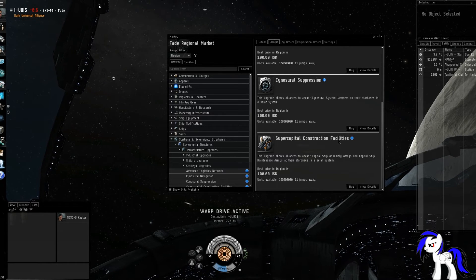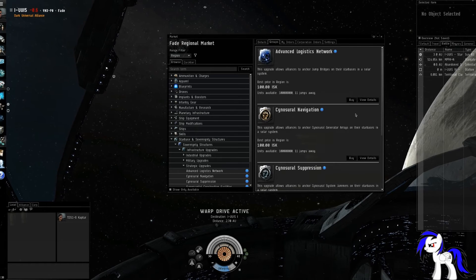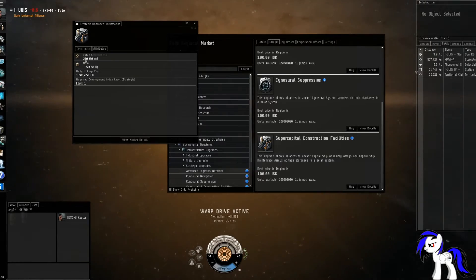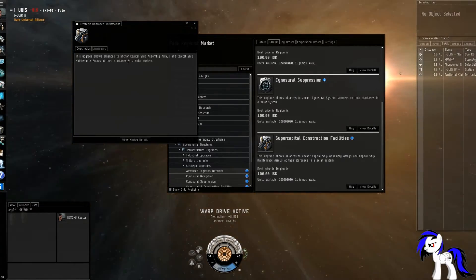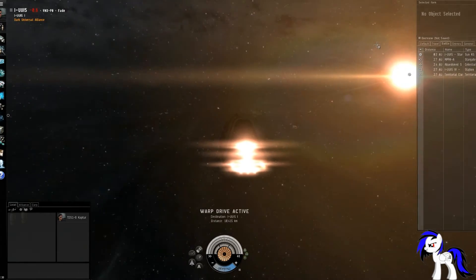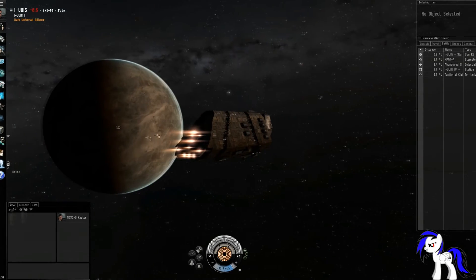Supercapital construction facilities is what we're going to be installing. Cynosural suppression, cynosural navigation, advanced logistics network are all up to you. For the sake of this tutorial, we'll be installing supercapital construction facilities. You'll also need a freighter — keep in mind the volume it takes up. This upgrade allows alliances to anchor capital ship assembly arrays and capital ship maintenance arrays at their star bases in a solar system. Keep in mind we can't use our POS for this because our POS is a small POS and the power grid and CPU required isn't available.